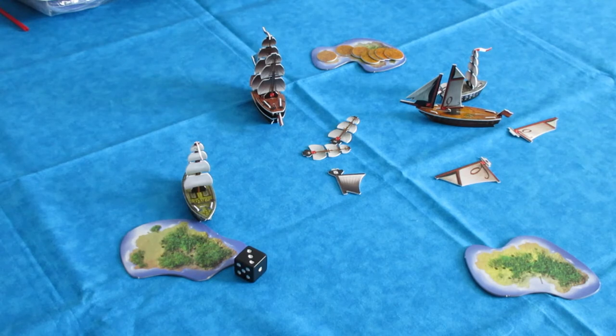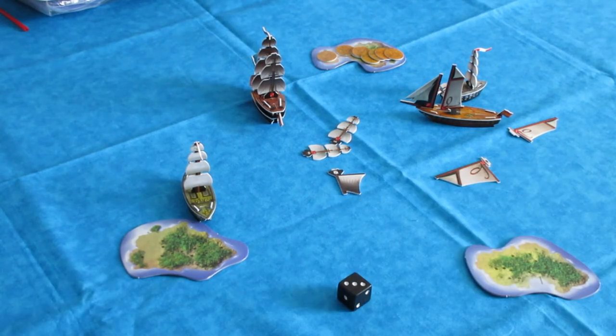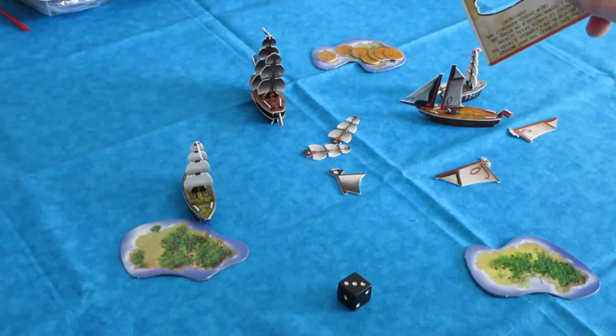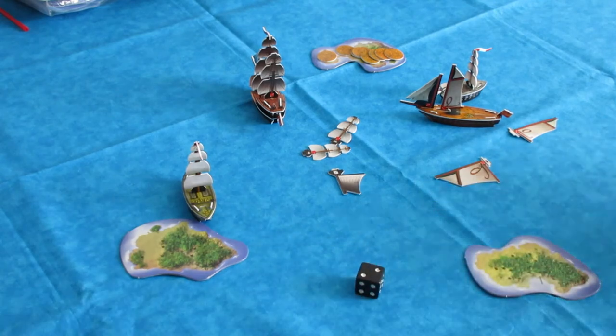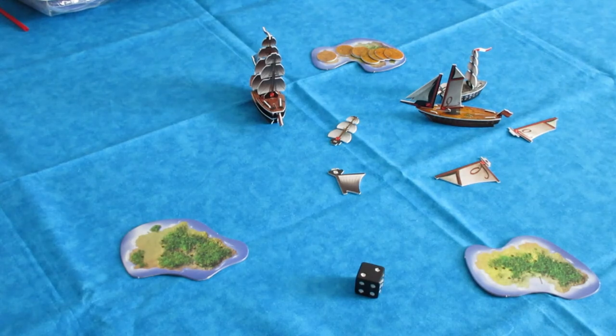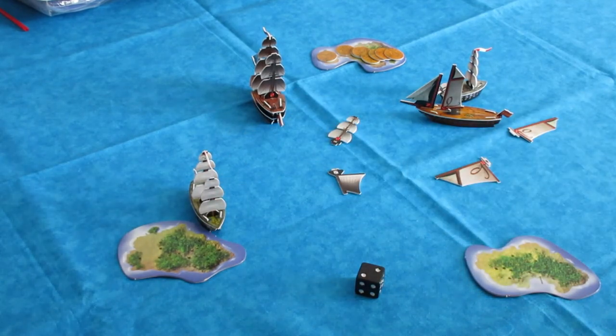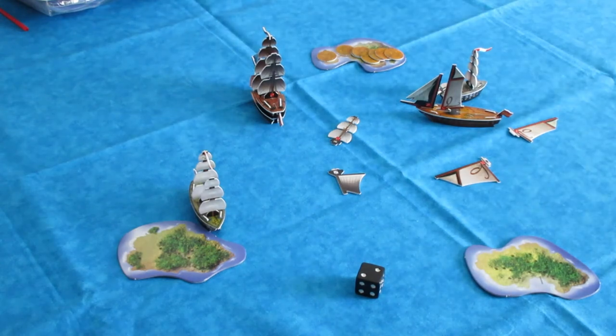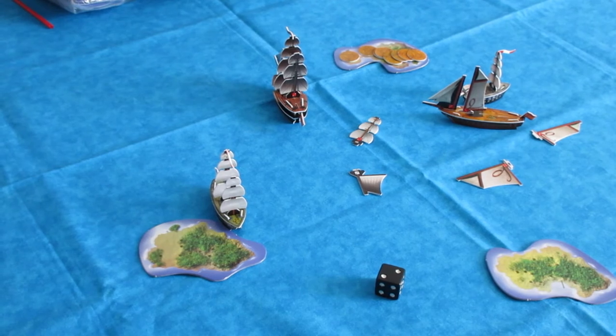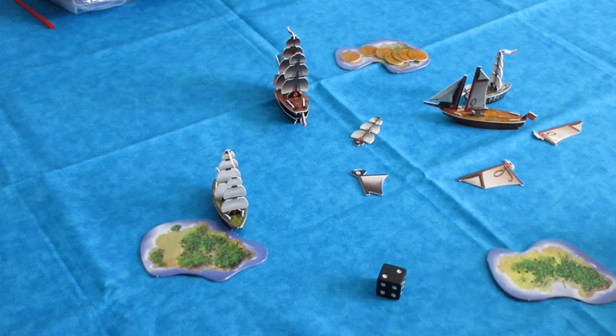The Spanish had a good turn — they sank an English ship and crippled another, taking out a mast and crew on the Gibraltar. Now it's the English turn again and they're struggling. Gibraltar gets a shoot action first; without her captain she can no longer move and shoot with the same action. She shoots the 2S cannon at the Corazon — it doesn't hit. The Duke of York decides to repair at her home island since going out to take on the Eagle she'd almost definitely lose. That's the repair action: you can replace any mast on a ship docked at your home island.